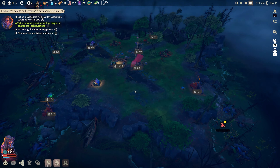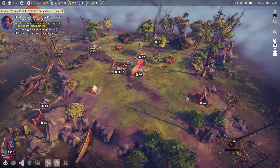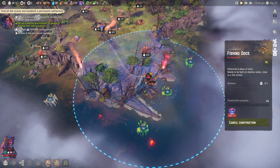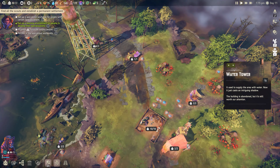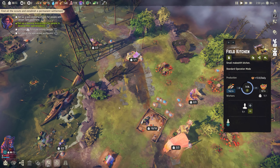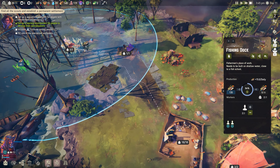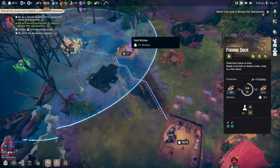We'll speed up time. We got another old world relic - nice. The fishing dock is a priority. We're getting 15 fish daily but they're probably eating it before it can even be converted. It seems like they go all the way back to storage to deposit fish, and then someone takes it to the field kitchen. Ideally the kitchen should have been placed right next to the fishing dock.